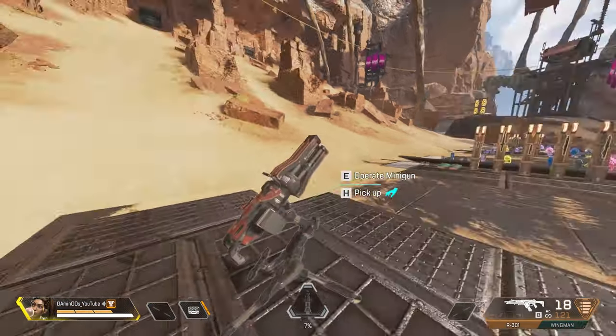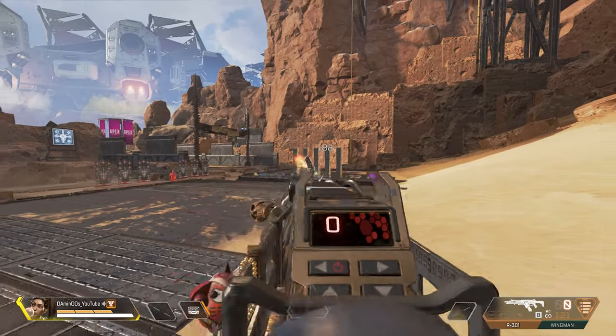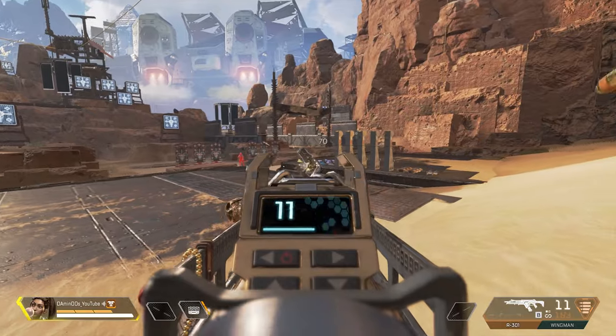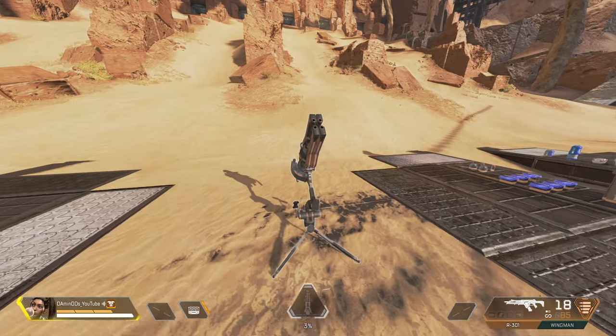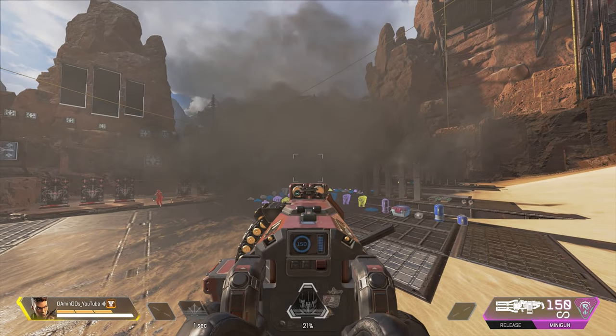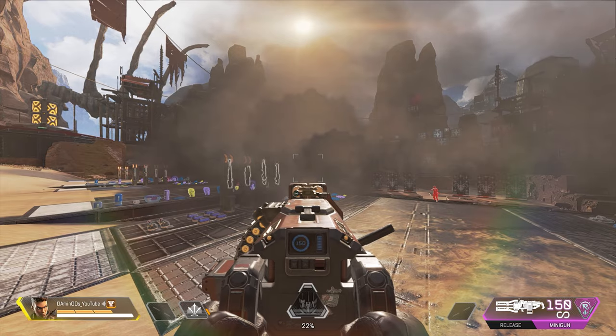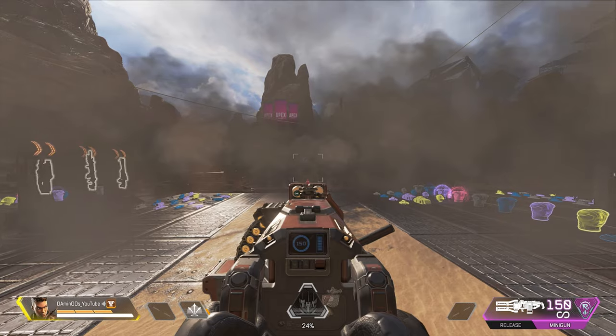There are several ways to counter Sheila. One way is to shoot it — with 360 health, if two players hit it at the same time you can take it down very quickly. You can also destroy it by punching it just 2 times, similar to Amped Cover. Another way to counter Sheila is to use Bangalore's smoke to block Rampart's view, preventing her from shooting you with Sheila.